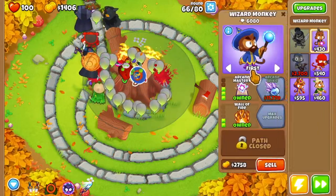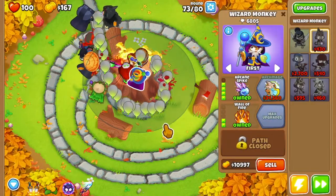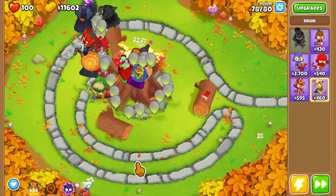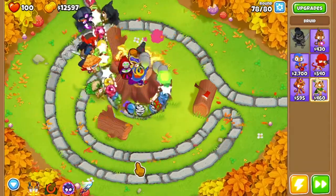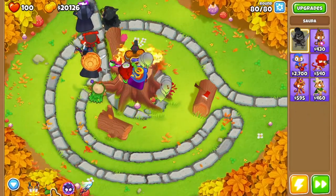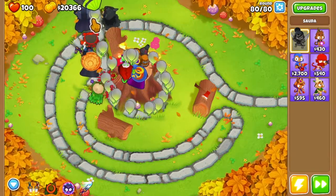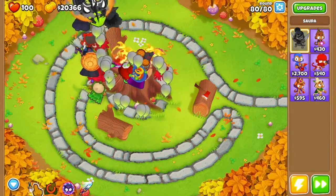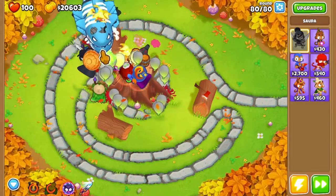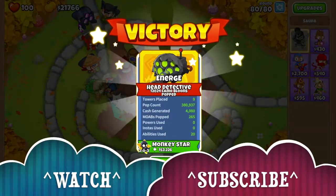Now we're going to save up for Arcane Spikes. We're going to get Arcane Spikes around round 73. Now we're going to get Strong Stimulant. Just make sure you have all your abilities for round 80 and you'll be fine. Now round 80. So once it gets to about here — once the nose gets to there like now — we're going to do this. And ability. And we're going. Easy.